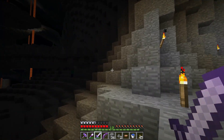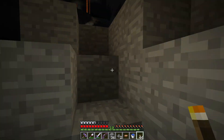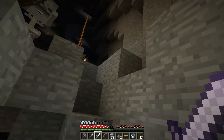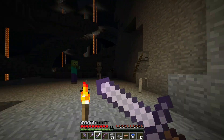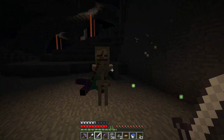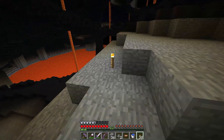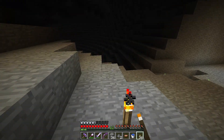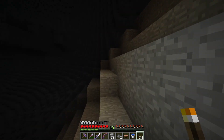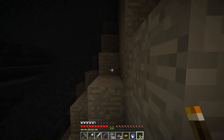Let's try and make it up where the skeleton is. Now we got some mobs. These guys are going to be pretty weak since we have some pretty good enchanted armor. There we go, very good. Now that we can get a better view, let's head up here and get some high ground to scope out what's around us.